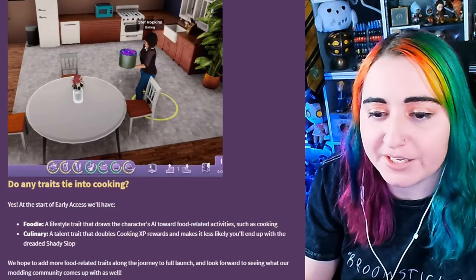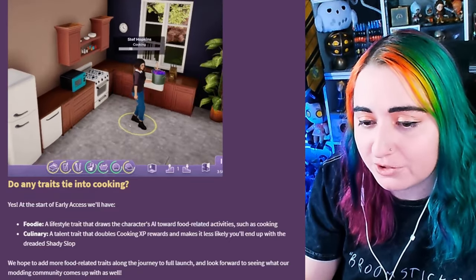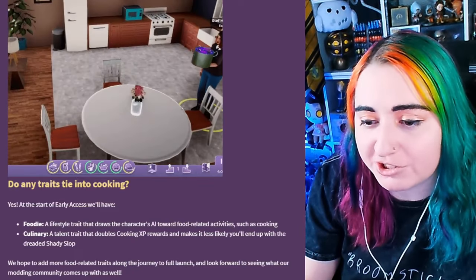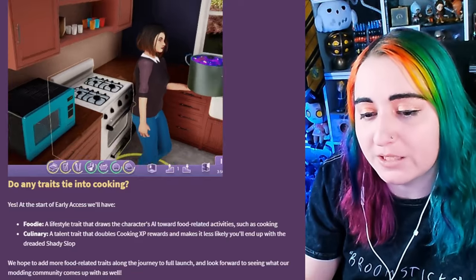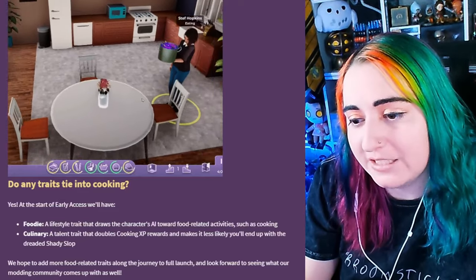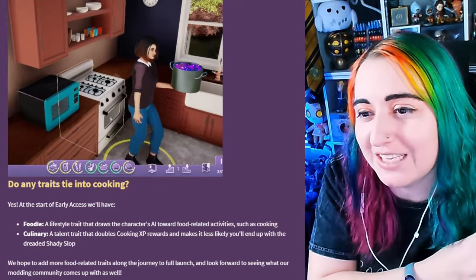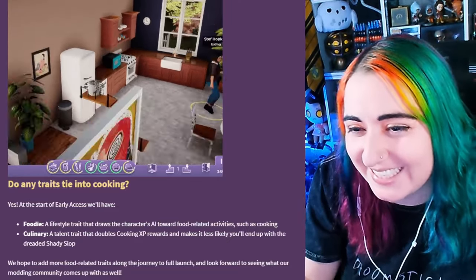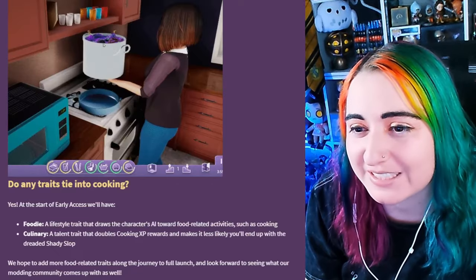Do any traits tie into cooking? Yes, at the start of early access we'll have foodie and culinary — a lifestyle trait and a talent trait. The culinary trait will double the cooking XP rewards and make it less likely you will make slop. The foodie trait will draw the characters towards food-related activities, so they'll more likely autonomously cook. Oh my god, that slop looks ridiculous — it's like a giant pot of slop.